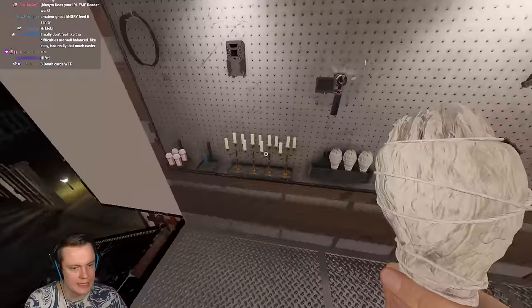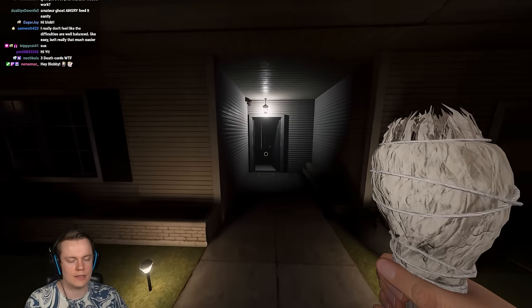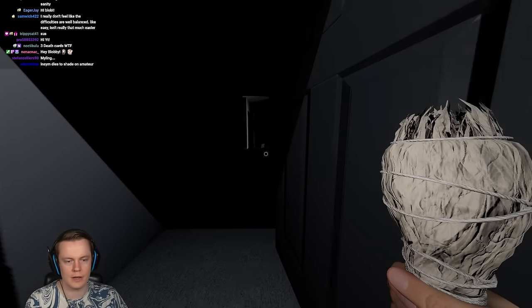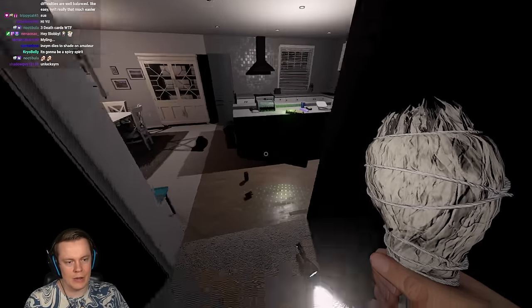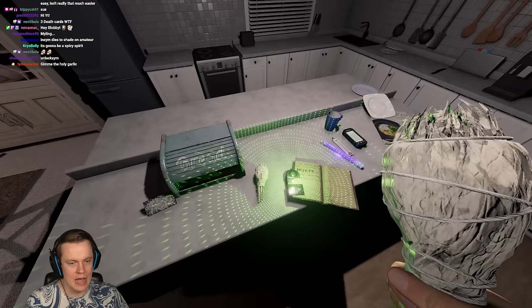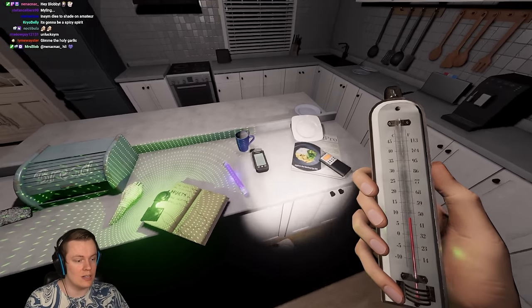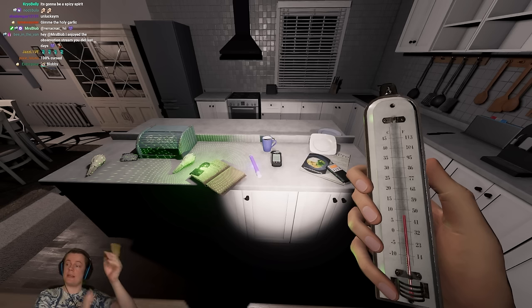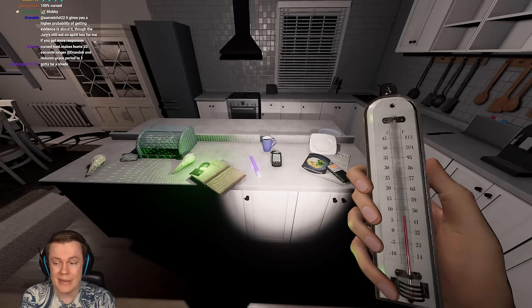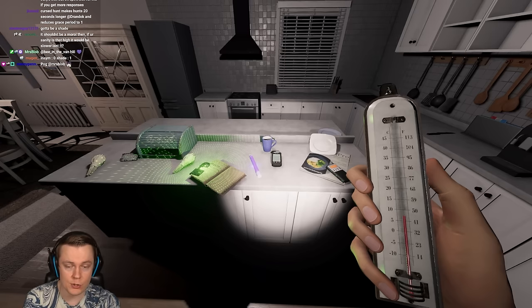It's 80% sanity. Let's take some smudge sticks to protect ourselves - that's basically all we're interested in. Three death cards in like six cards total is pretty damn unlucky. Dies on a shade, dies to a shade on amateur mode because this is amateur mode and we should be getting high activity. I came with almost a hundred percent certainty to say that this basically has to be a shade.